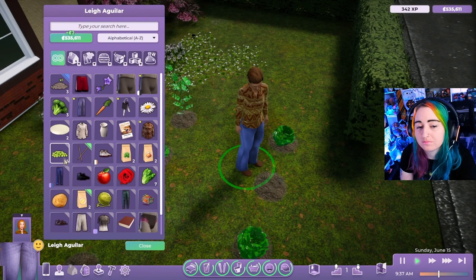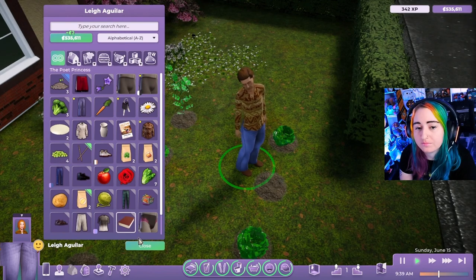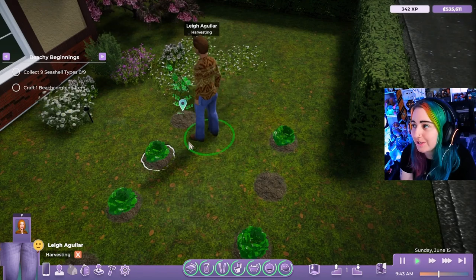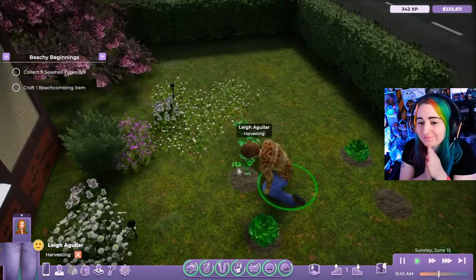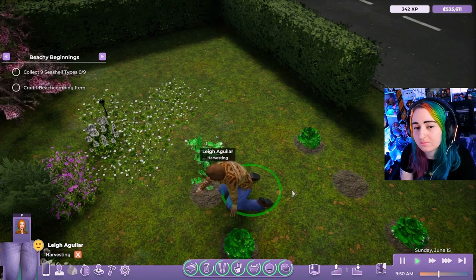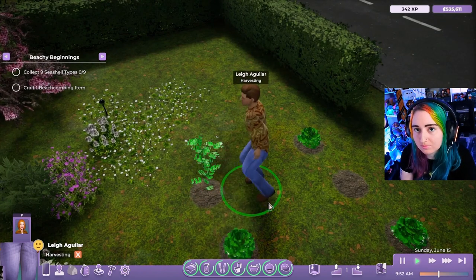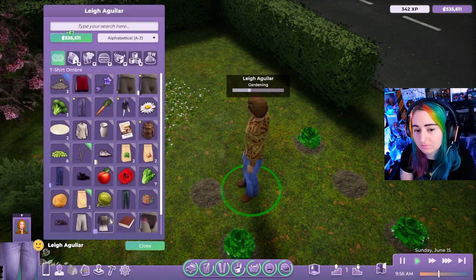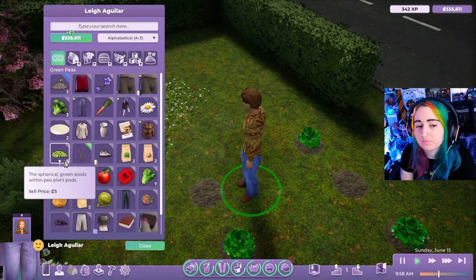I had so much fun reading all of the feedback in the last crafting video. So I have three questions for all of you. First question: are there other things you'd like to see as gardening craftables? Right now there are three main things you can make — you can turn produce into seeds, make the gardening table, and make sprinklers. Is there anything else you might like to see?